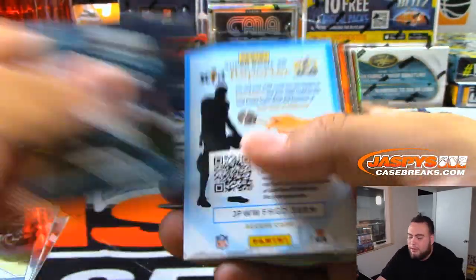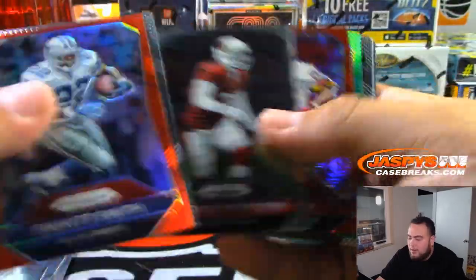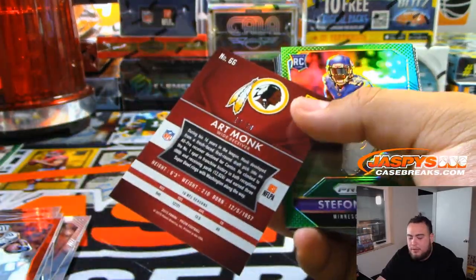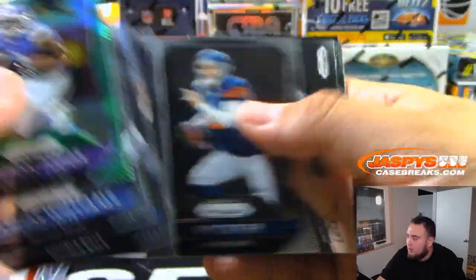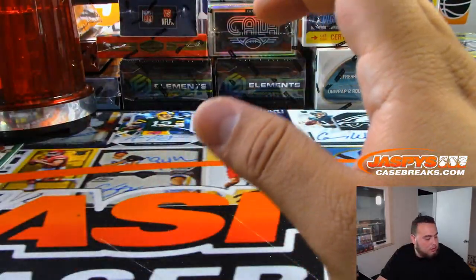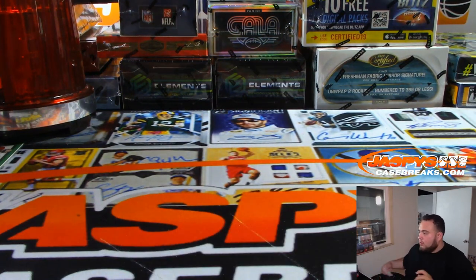Try to sell it out straight up guys. It's a good value, I know it's pricey, but there's some great stuff in there. Art Monk $10.99 for the Redskins. Stefan Diggs. Let's go to some Optic now — we'll go 2016 Optic.